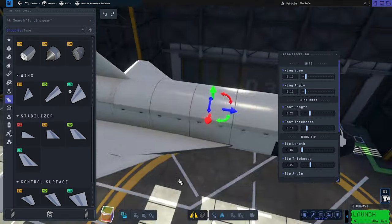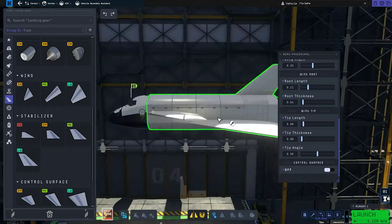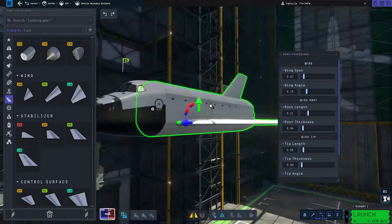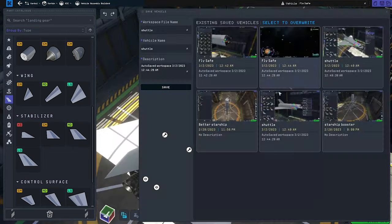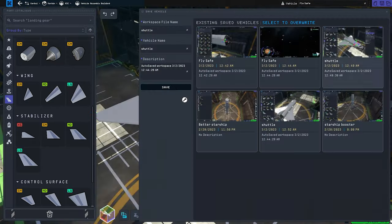I've also tried to get the tail fin to look the part — let me know how I did. Most people when building a shuttle would just attach the docking port at the forward as a nose cone, but that's an easy approach. I went a step further and built a truss construction in the cargo area that allowed me to get the docking port in the correct spot.